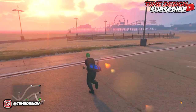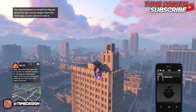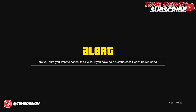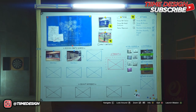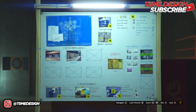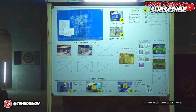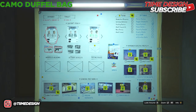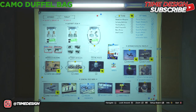For the final duffel bag you can get in free mode — the camo duffel bag — you're going to need the Silent and Sneaky approach. I just cancelled the Big Con, so I'm starting up the Silent and Sneaky now. Once you've done the prep setup, select the approach and make sure you purchase the Silent and Sneaky option along with crew members.